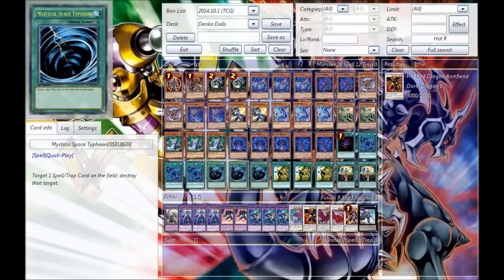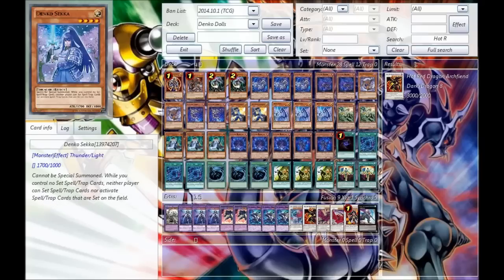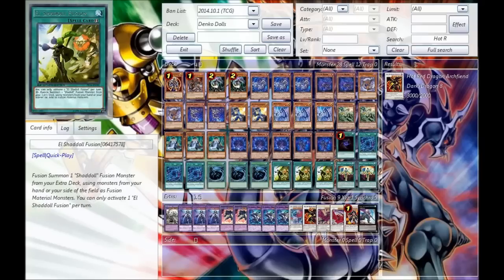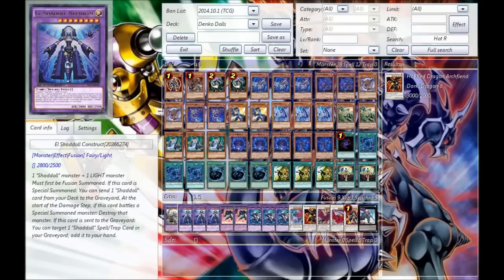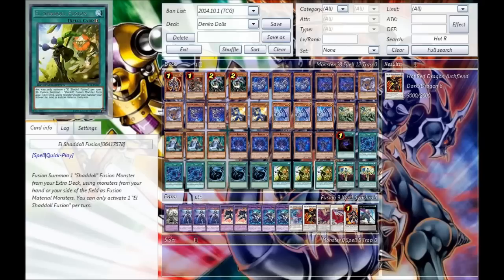Construct kind of just ruins Satellarknight's Scout anyway. Next, we run the Triple El-Fusion. This card is amazing — since it's a quick play fusion card, you can use it during the battle phase and things like that. It's also used for protection if you don't necessarily have Sekka on hand or on field; you can potentially use it to protect your Shaddolls by going into Nephilim or the Midrash quickly on board, to make your opponent lose his targets for things like Phoenix Wing Wind Blast.